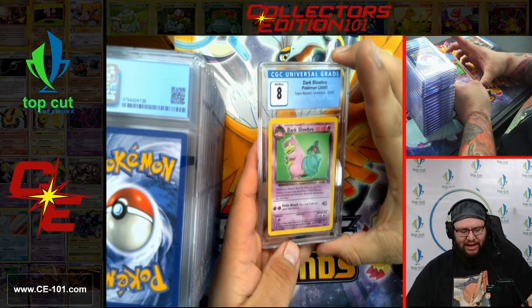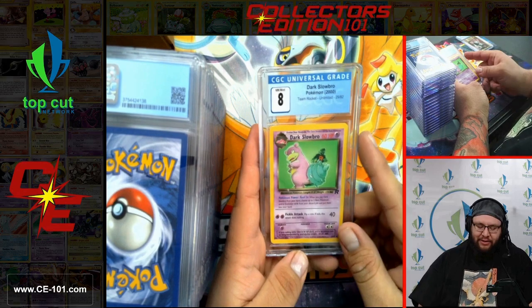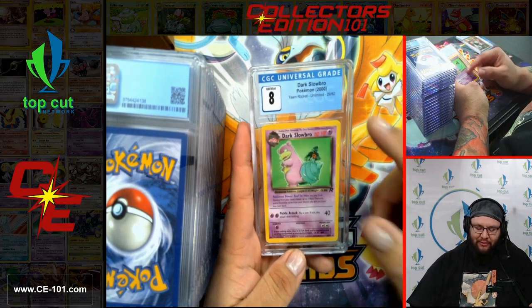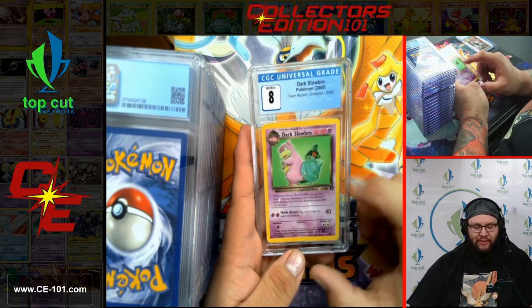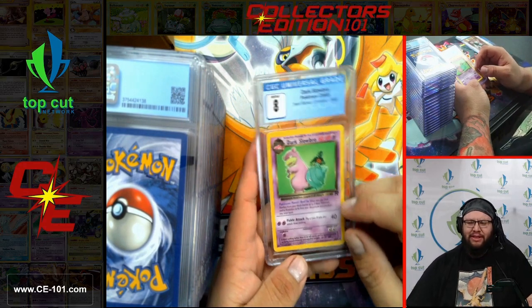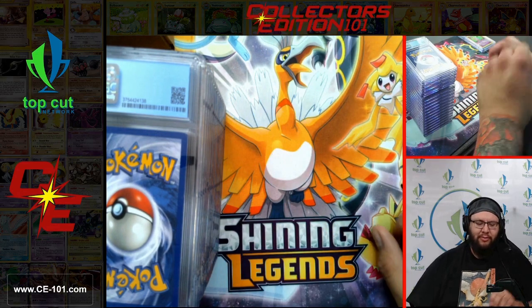Next up, Dark Slowbro, Team Rocket Unlimited Non-Foil, comes in at a Near Mint 8. Another fantastic card from those early Team Rocket days. Very simple background, which I love — it doesn't take away from Slowbro himself. A little bit of Team Rocket batty action in the background there. Overall, super dope card.